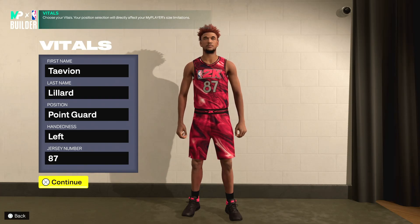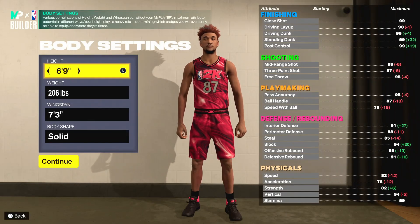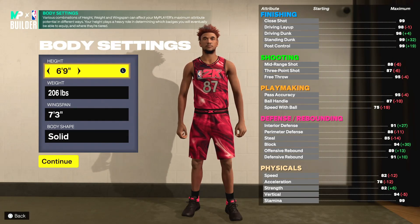This first slasher build is the 6'9 demigod that everybody has — everybody knows about this build. The park is just infested with these, so I might as well make the slasher version of a 6'9 demigod. He's a point guard, height 6'9 obviously.